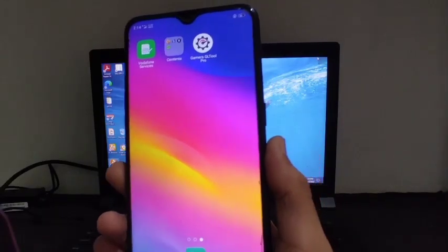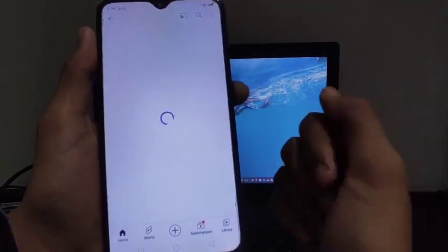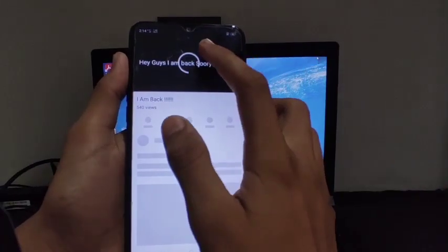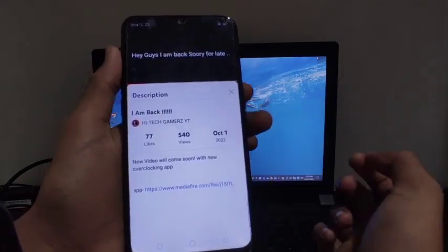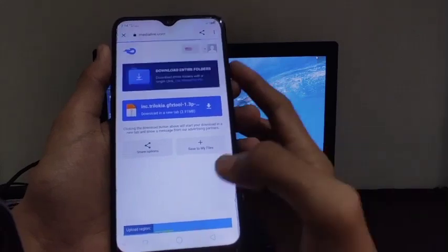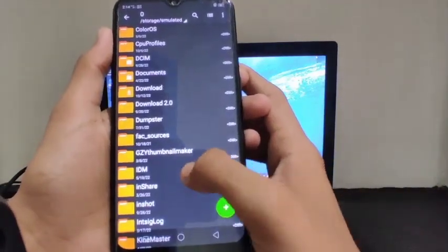Now I will show you how to download this app. You have to open my YouTube channel — I've also given the link in the description. Open my channel, go to the video section, and there you will get a video with the title 'I Am Back'. Just click on that video and open its description. There you will get this app's download link. Click on that link and it will redirect you to the MediaFire website, from where you can easily download the app. I've already downloaded it, so I'll open a file manager.